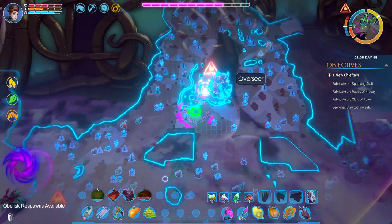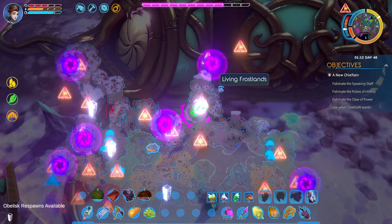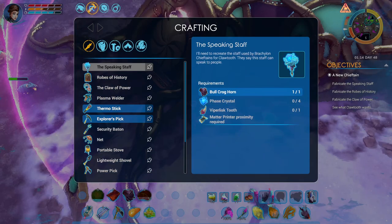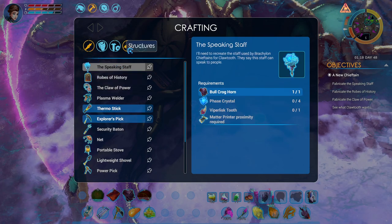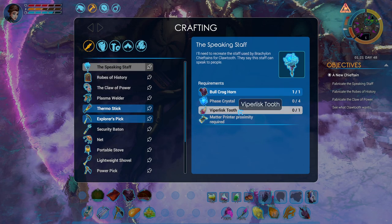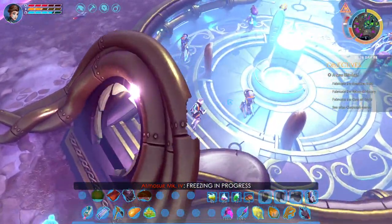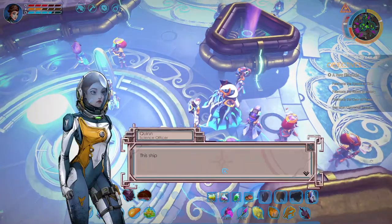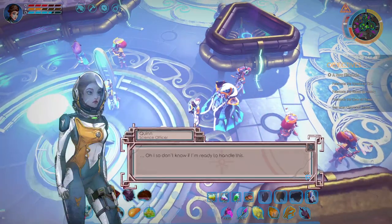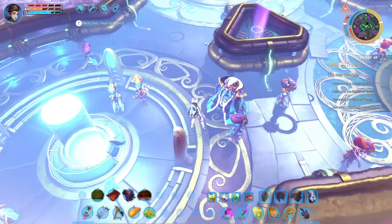After you speak with the Overseer, you'll get the better icon. But until then, you just have to craft something to analyze the shield. It doesn't show anymore, but you need a Viperlisk too. You need one of these things and some other things, but don't worry, it's not too hard to get it. Now, after you find the base, you speak with the Overseer. I will show you all of the dialogue in the last part of the video, but for now let's just close one of the rifts.